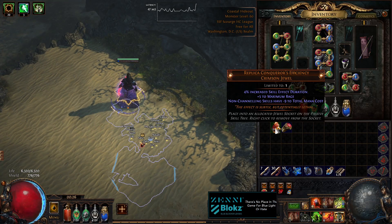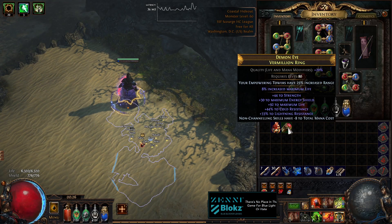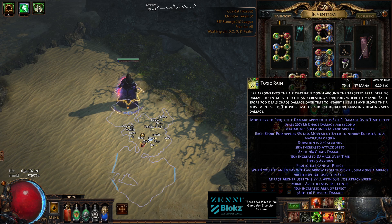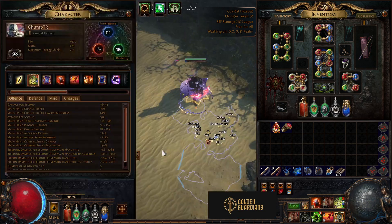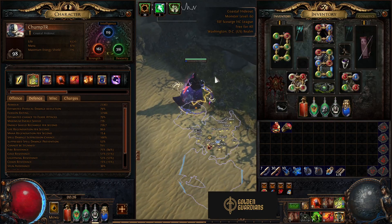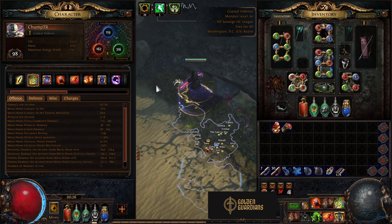If you want to play without a mana pot, you need to get this jewel and three of these crafts on gear for a total of minus 33 to the cost of your skill, which if you're playing my Lynx will cost four mana. And with like one mana regen roll on gear, you'll be able to sustain like five attacks per second, which should be no problem whatsoever.